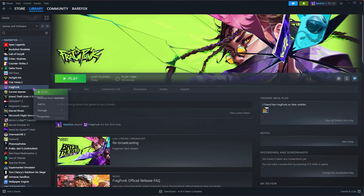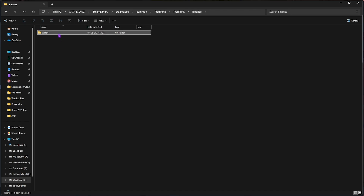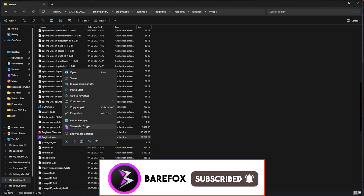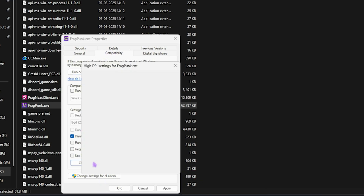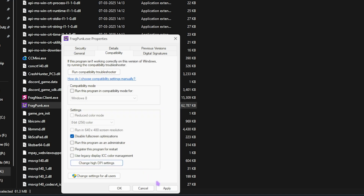The next step is compatibility settings. Head over to Steam, right-click your game, go to Manage, and click Browse Local Files. Head to the second folder — FragPunk, Binaries, Win64 — and scroll down until you find FragPunk.exe. Right-click it, head to Properties, click on the Compatibility tab, and disable Full Screen Optimizations. Click 'Change high DPI settings,' enable 'Override high DPI scaling behavior,' click OK, click Apply, and close the folder.